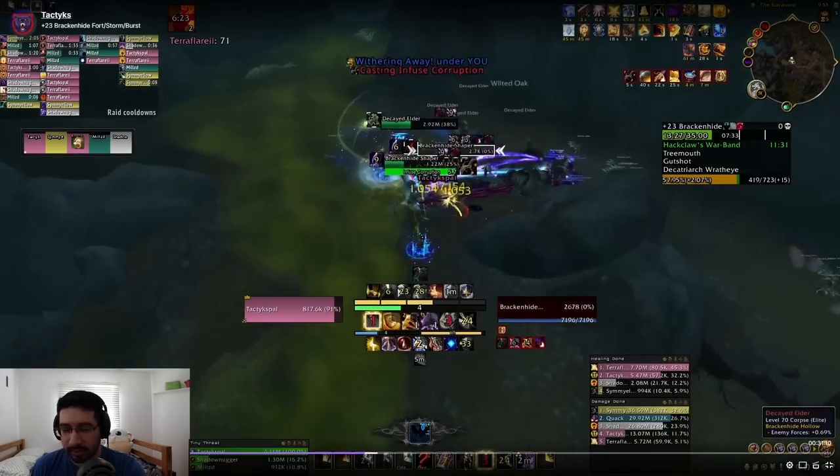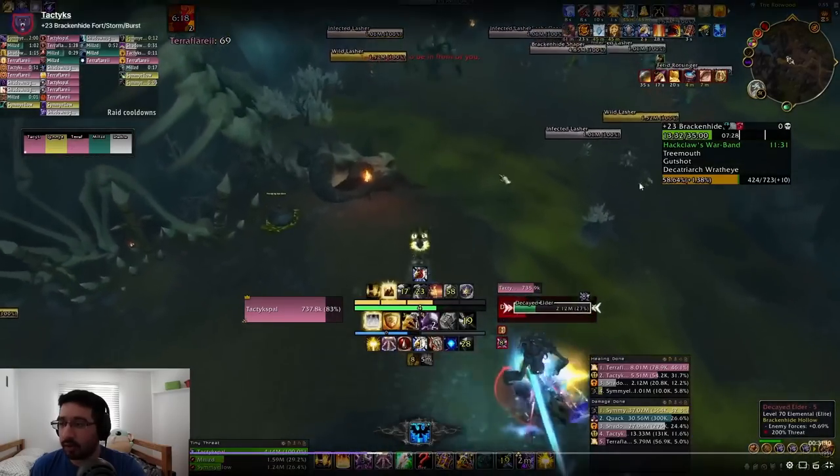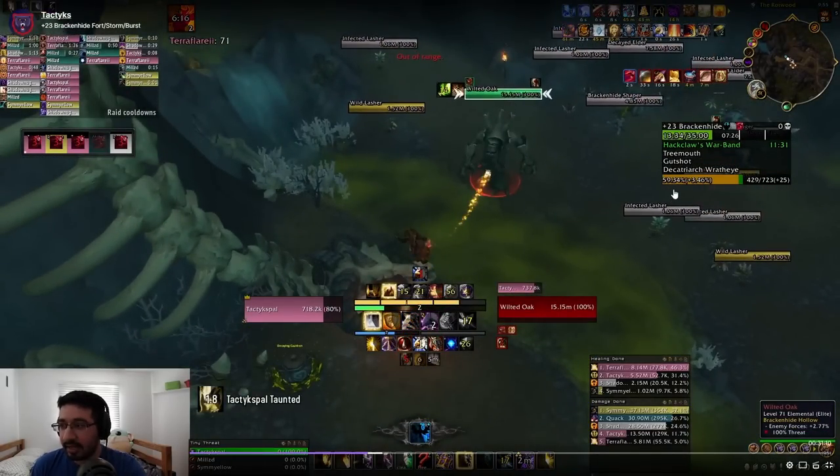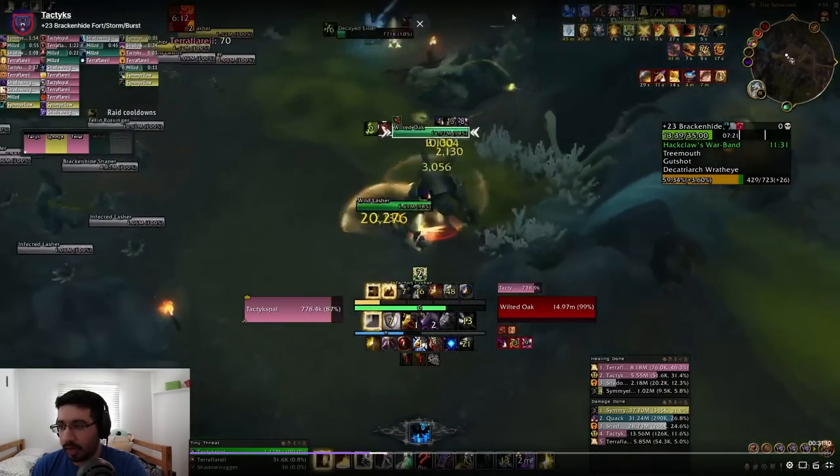We're going to walk right by one so I can tell you about it — the Fetid Rot-Singers right there. They have pretty annoying Pack Tactics and an annoying totem cast which puts a disease on players if you don't swap to it. I'll show you how we get around that if you ever do pull one — either because you don't have a priest to Mind Soothe around them, or if you accidentally butt-pull one. We pulled one to try the strategy and it does work fine, but if you can avoid them all I'd recommend doing that.